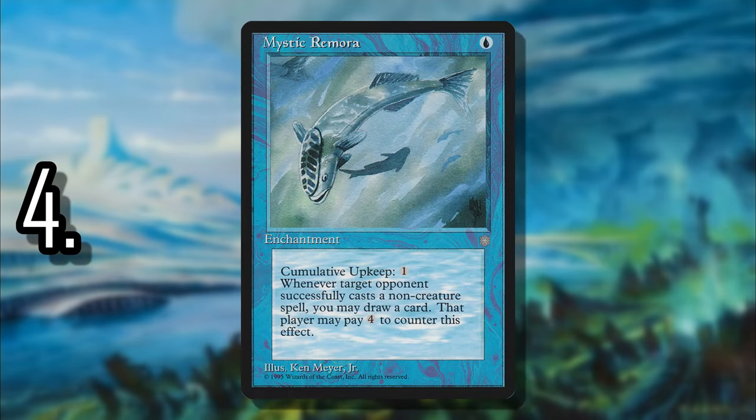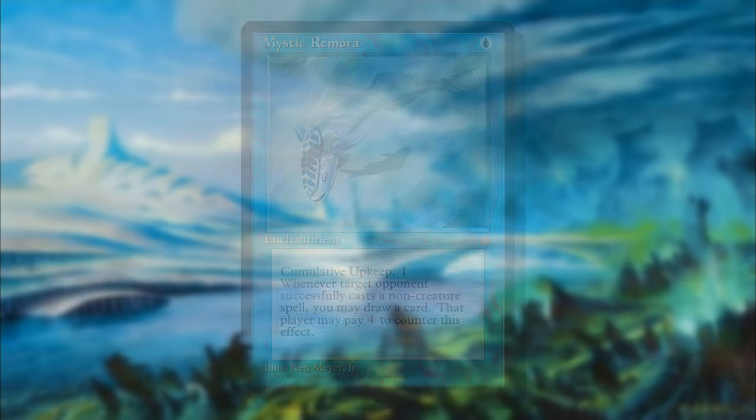Number 4 is Mystic Remora — another card that's a common. From Ice Age, for the longest time it was one of the most underrated blue cards, and now everybody respects its power. Even with cumulative upkeep, over the two or three turns you leave it out there your opponents are forced to cast things — they're not paying a four-mana tax to keep you from drawing a card. So it just sits out there for only one blue mana, and the power here is ridiculous.